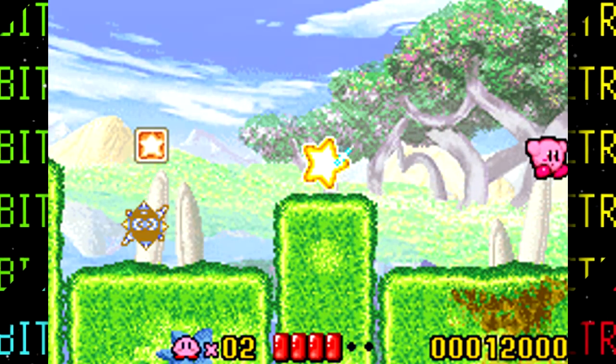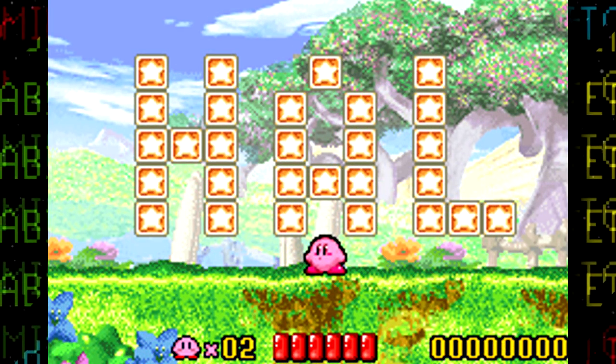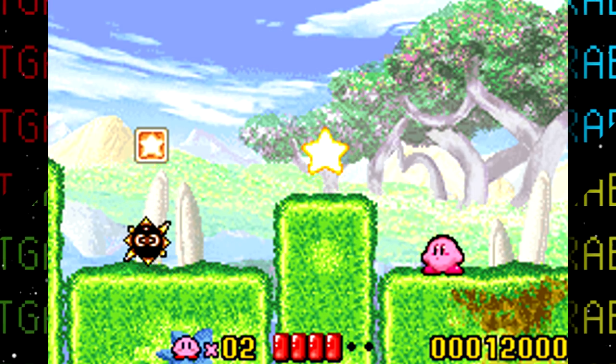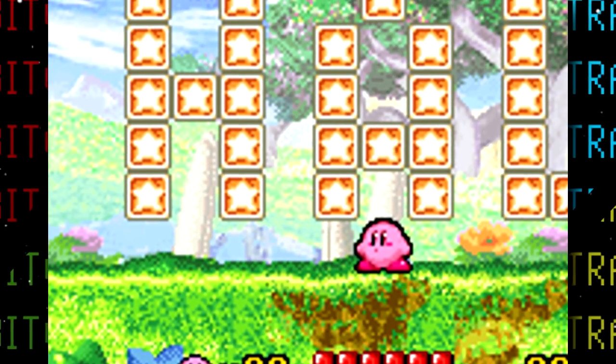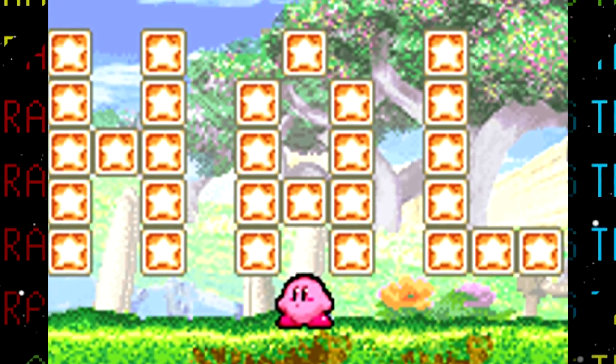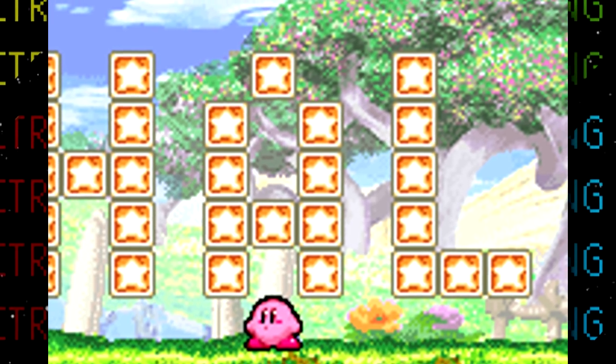It turns out the HAL Zone also makes a return in this remake. This time it's not as easy to access as in the original and it requires a cheating device, making it even more interesting that the developers still decided to leave it in. This time however, the broom hatter that was on the L in the original is gone.